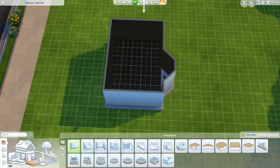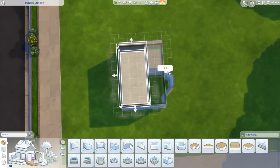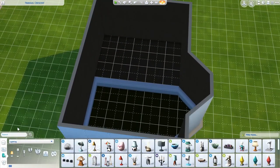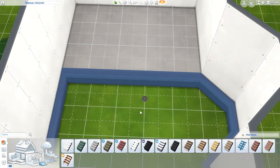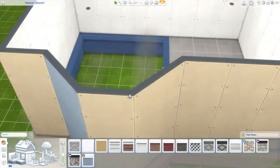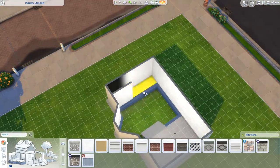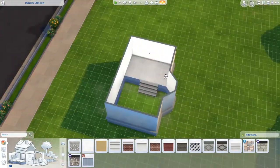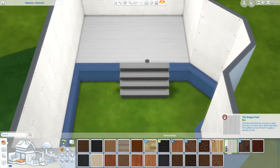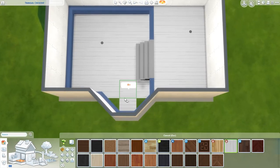It usually comes out quite late for Europe and I post quite late for Europe, so it's probably out by now if you want to go buy it for yourself. But I thought we should build something with this pack as it does come with some cute stuff, and this stuff is perfect for kids rooms. So I decided to build the childhood bedroom of my dreams — this room is dreamy, this room is so cool.